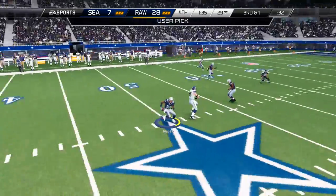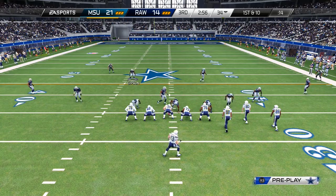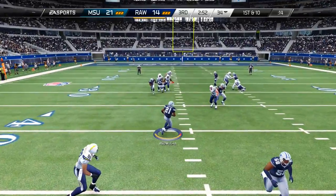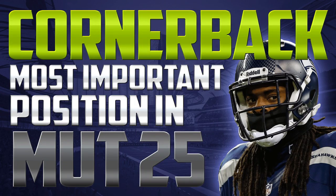When you have players that are 99 overall with really high play recognition, really good man coverage, really good zone coverage — they're tall, they're fast, they have all the good attributes of a really good corner — typically you don't have to worry about them anywhere near as much as when you don't have good cornerbacks. Even if you're utilizing some of the guys from my budget series, those guys really don't compare very favorably to the top corners in the game.